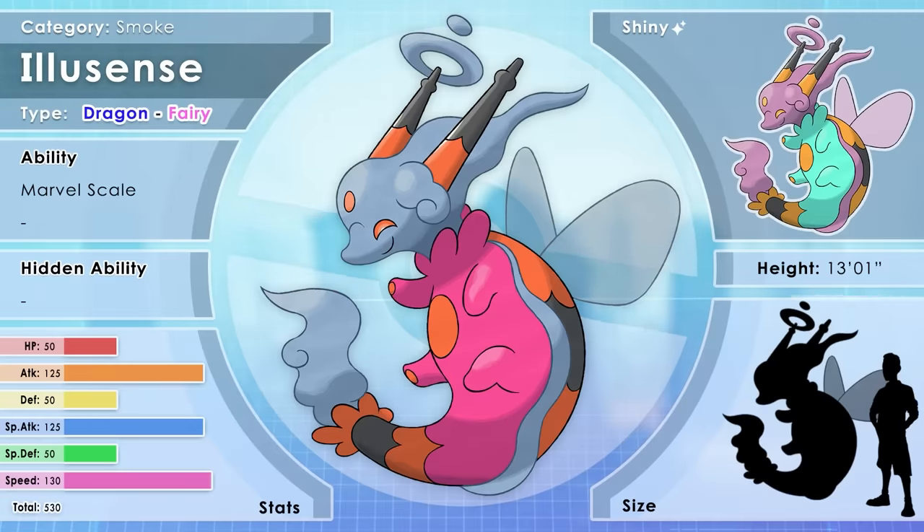Illucents, the Smoke Pokémon. Illucents tend to appear at cemeteries one night out of the month. Half of their body is made up of aromatic smoke that wafts as they fly. The incense that this Pokémon releases from their hollow horns calms restless souls. When spotted, it will release a smoke screen and vanish. It loves to scare groups of children who enter cemeteries as a test of courage.